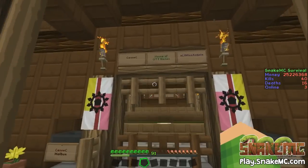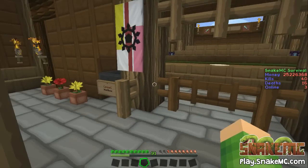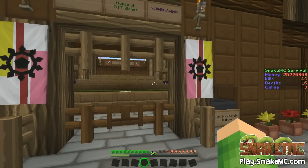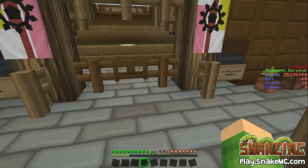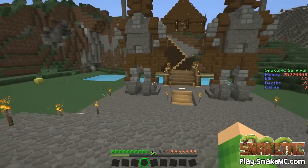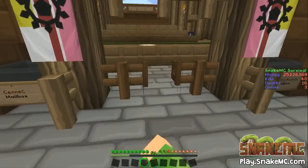Let's go past that and up into the entrance. As you can see, Senna and Little Miss Angel's house of OTT Riches. They have a mailbox each, so if you want to come along and visit this place you'll see this. If you want to drop some stuff off, I'm sure if you ask them when they're on the server they will let you come and have a look and have a tour round. Let's go through the gate.